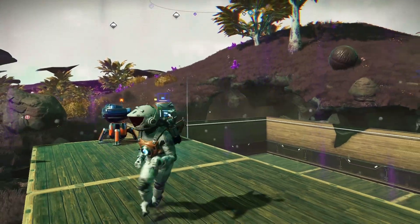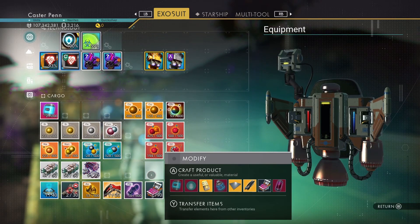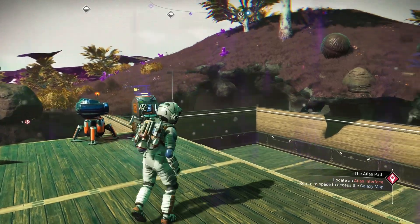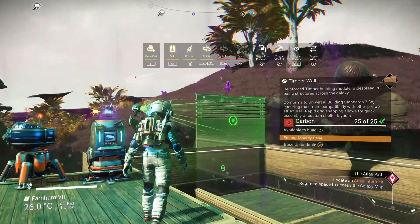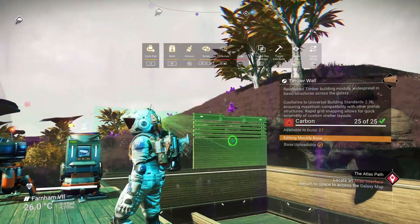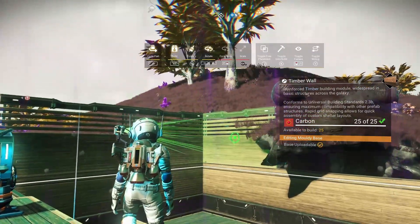Before I started recording this, I collected a load of salvage data — I had about 32 or something — and I spent them all at the construction research station in the anomaly. I bought a load of parts and did a load of stuff. I've also collected a load of materials, carbon and ferrite dust mainly, so we can build this base up.